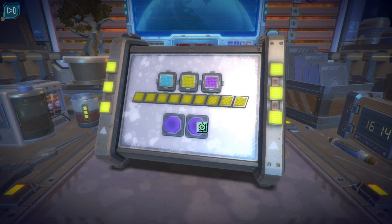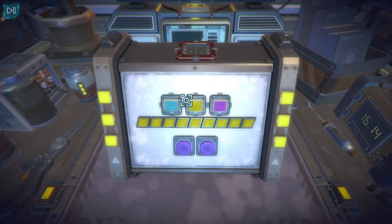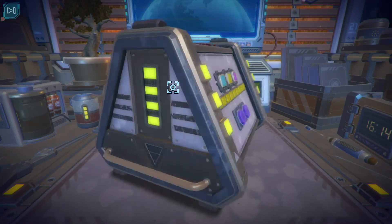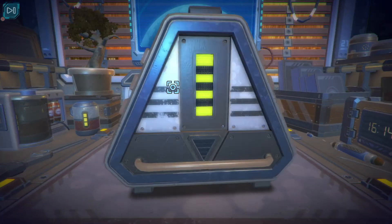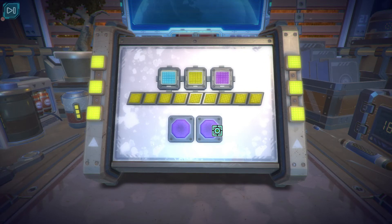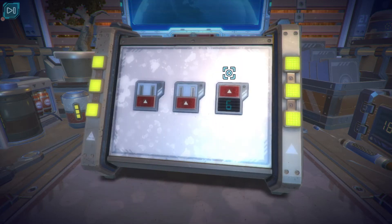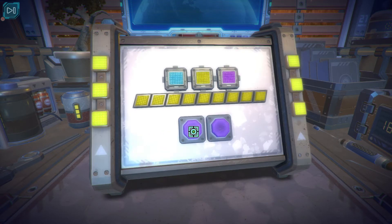Is this some kind of reset button? I have absolutely no idea how to solve this puzzle. So if this is some kind of reset button, I have a feeling that everything should be reset now. So I'm going to try again, with 6 blue: 1, 2, 3, 4, 5, 6.